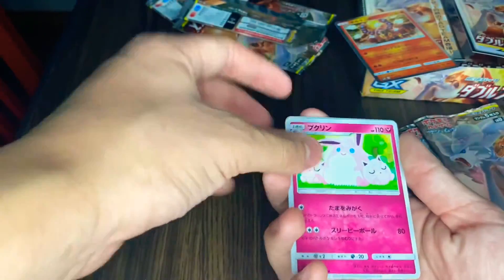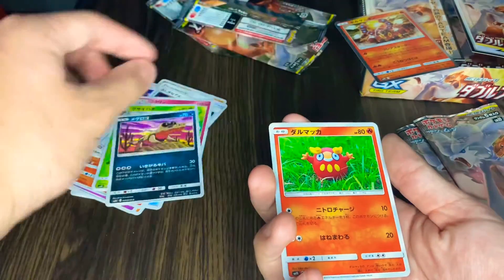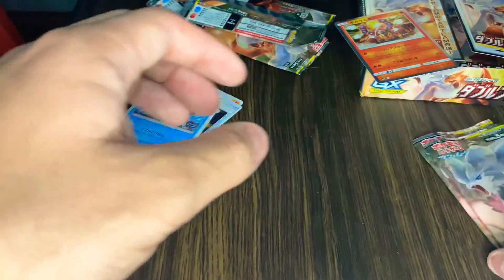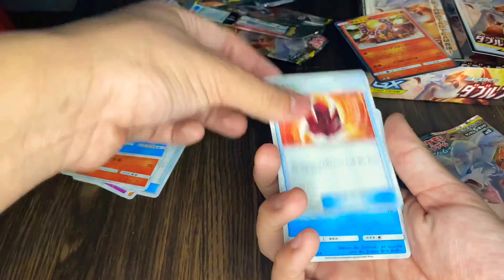One in the front — Wigglytuff, Golem I think, Snivy, I forgot the name, Kingler. All right, two more packs. So far we only got one holo, so it's looking kind of bad.